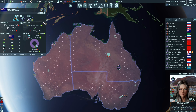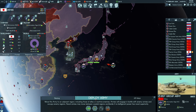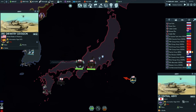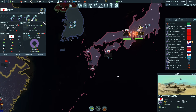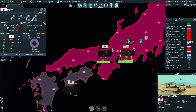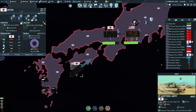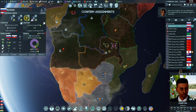Australia is blockaded - we have no navies apparently. The US is bringing a lot of forces around and we can't wait anymore. Their advantage here is quite high. We do have two troops in Japan - let's bring them up. The US has two troops and they're bringing even more, so there's no time to wait.